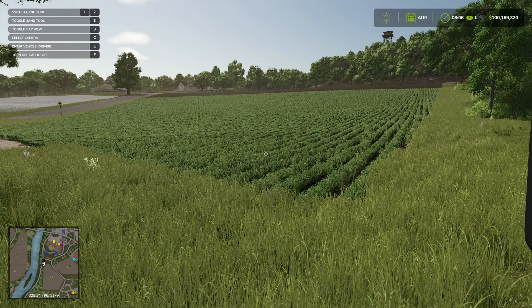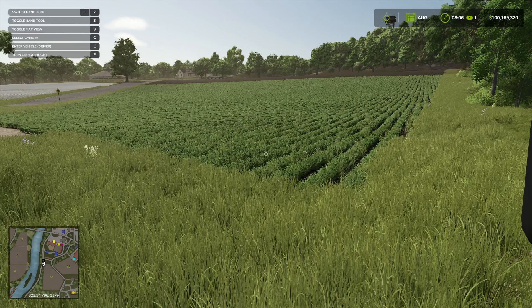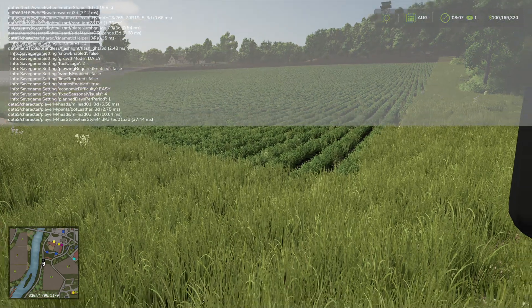There should be plenty of information out there about this, but simply put, if you have everything enabled — I'm going to show you how to enable it — you should be able to hit the back tick button, which basically looks like a slanted little apostrophe. It's the key just above tab, to the left of the one, just below the escape button.